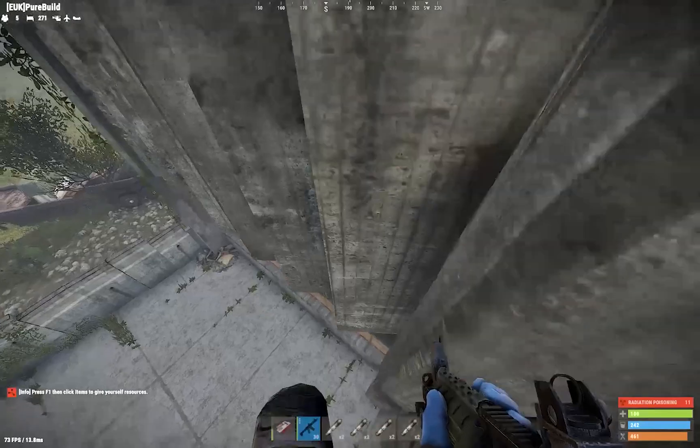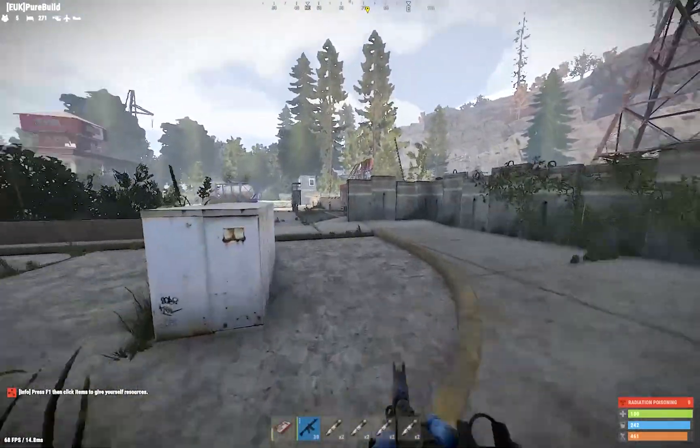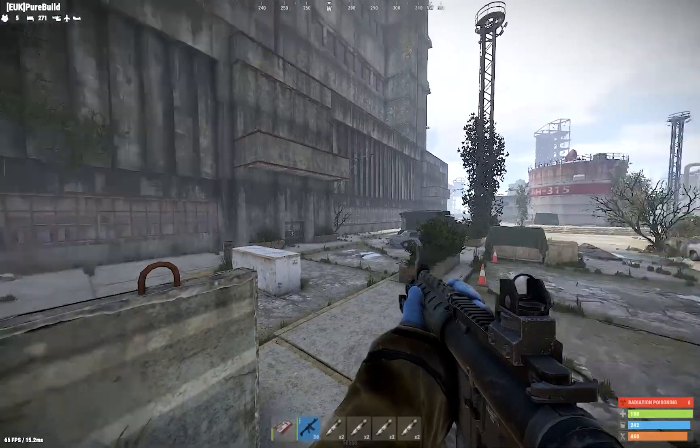Heal up, wait until you've healed up fully, and then go on there - that'll get you back to half health again. So then obviously med up again, and that's pretty much it for the easiest way.